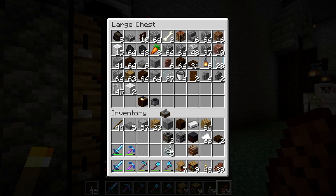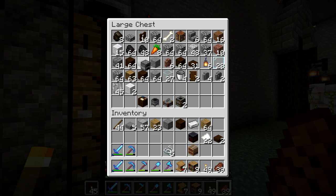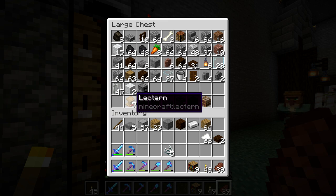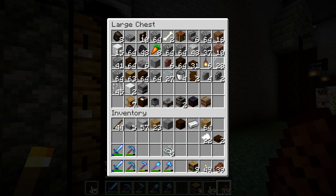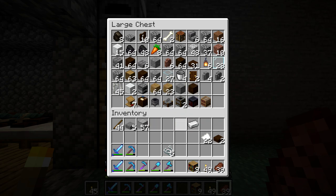So we have the cauldron, the cartography table, the stonecutter, smoker, smithing table, loom, and lectern. Barrels we already have down — stonecutter, smithing table, smoker, grindstone, composter, lectern. We pretty much have everything aside from a few things like a brewing stand, which we really can't get. So we're going to use some dark oak wood, some bookshelves, and a little bit of oak planks to interlace. And some stacks of cobblestone — maybe some smooth stone, since we have a ton of extra. We'll take some logs too.